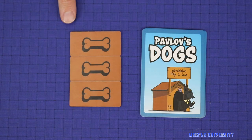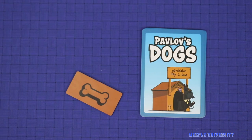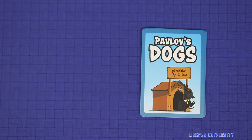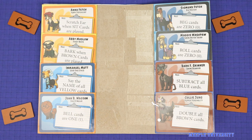Each player starts the game with three bones and loses one each time they make a mistake. Players can share bones between rounds, but if a player ever completely runs out of bones, then the team loses. If the team completes all the tests with bones in hand, then they win, and the leftover bones represents the team's final score.